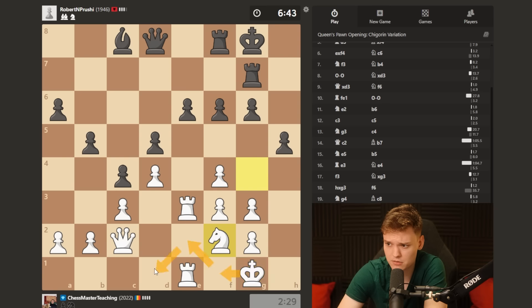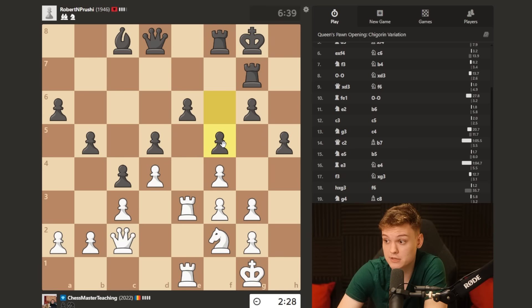I can already think of a plan to evacuate the king so that I can switch my rooks and then play g4. Okay, he does it himself. Nice.